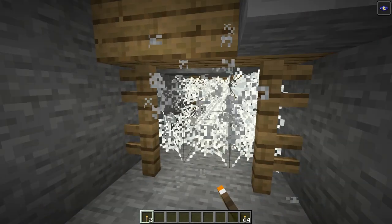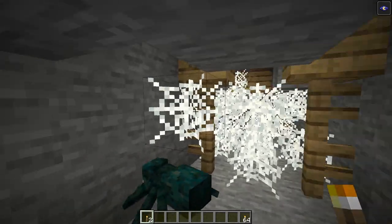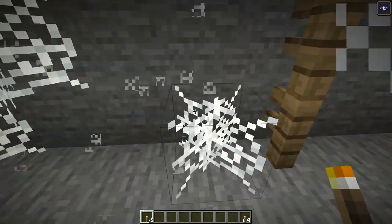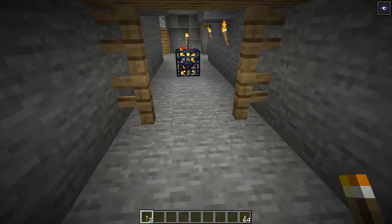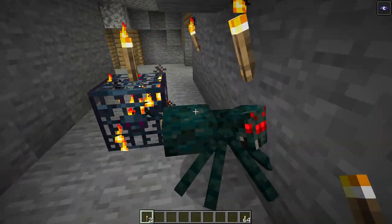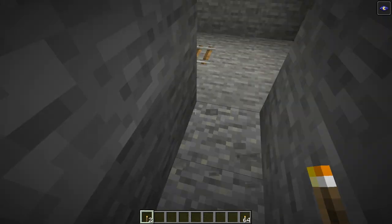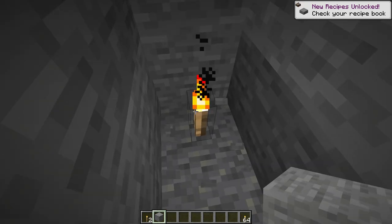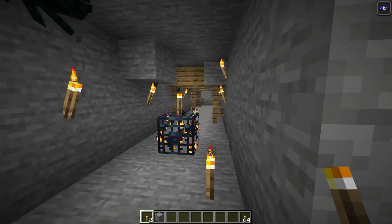Keep everything lit up so no cave spiders will spawn while you're making this. Sometimes there's another spawner nearby, which would be cool for a double spawner room, but there's not one on this one. Take all the cobwebs out and make sure it's all lit up. The best thing to do is place a couple of torches and run away. If you get hit, just dig a little cave, put a torch down, block yourself off, and wait for the poison to run off. It is a slow process, but get all of that lit up.